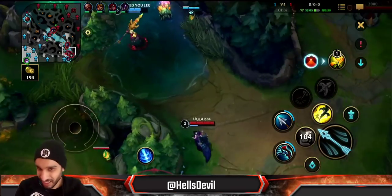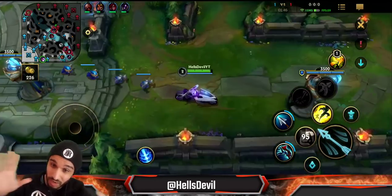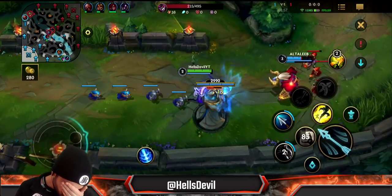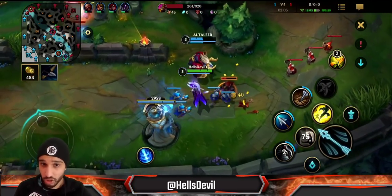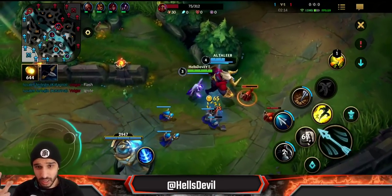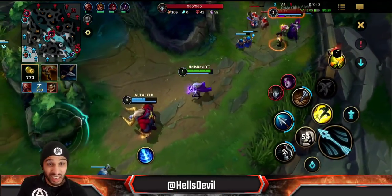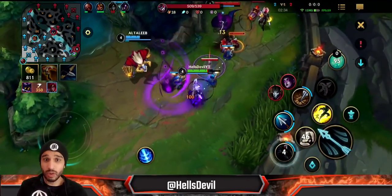Our Alistar was last pick and the enemy had already picked Morgana. I told him to go whatever he's good at, and suggested Nami. He said his Nami is not good so he picked Alistar into Morgana — first of all Alistar sucks against Morgana, and secondly you're basically playing Vayne on super hard mode without an enchanter support. With Vayne it's much better to play with a Janna, Lulu, Soraka, or Nami. Braum is also pretty good because of his passive.